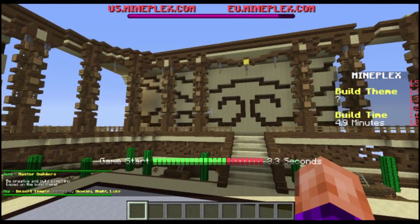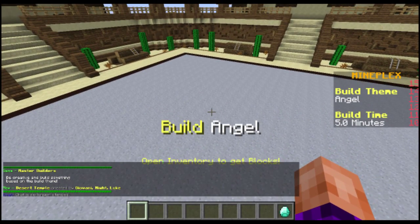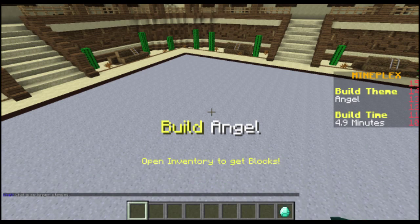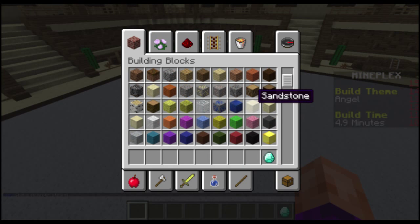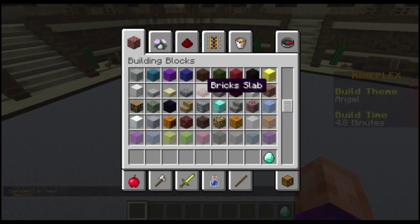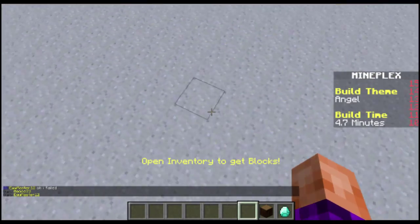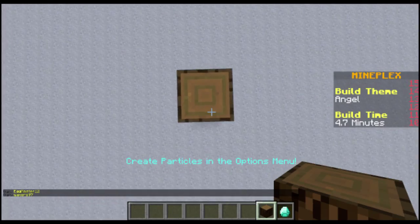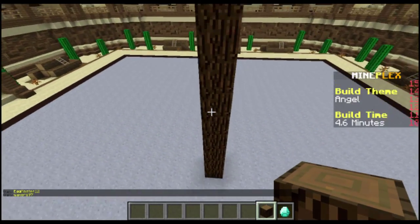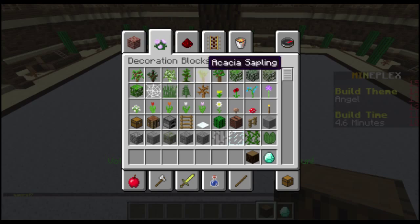Looks like arena... Angel! Alright, I got this. Okay, I know — we're gonna be creative here. We're not just gonna do an angel. We're gonna do an angel on top of a tree. Like a Christmas tree — like the topper, you know. This is gonna be good. They're not gonna know what hit them.